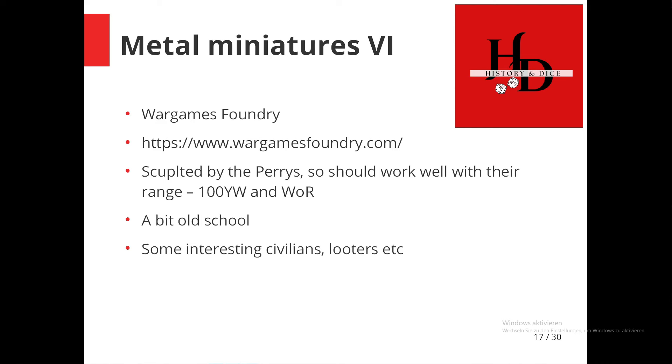The next very interesting option is the Wargames Foundry Hundred Years War range. This range was sculpted, at least in part, by the Perry twins as well, so it's very much the same sculpting style as their own range produced later. It looks a little bit more old school, but I think if you put them even in the same unit you wouldn't really notice. The pictures on the Foundry home page are very nice because they're painted, so you get a much better idea of what the miniatures look like. They also have some interesting civilians and looters, so you can build scenarios or vignettes.